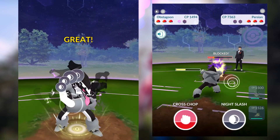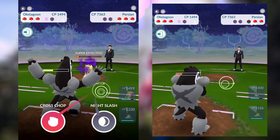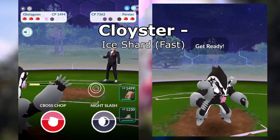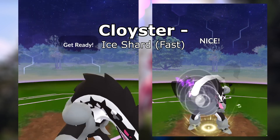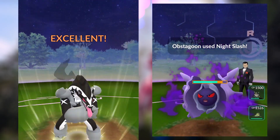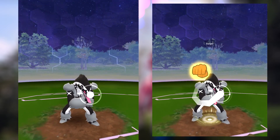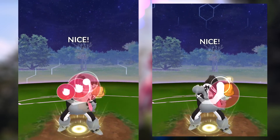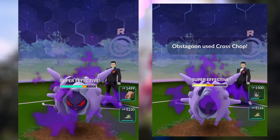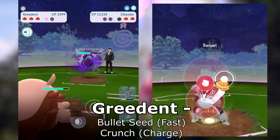You would get super effective damage with Cross Chop against Persian since Persian is weak to fighting types. The same also goes for his middle slot Pokémon, which is Cloyster. We could use Cross Chop for fighting super effective damage, but when we have free hits and a lot of energy generated, I like to go with another Night Slash until we don't really have energy in reserve — meaning I've been overcharging, gathering more energy to keep doing charge attacks, then putting Cross Chop in reserve for later.